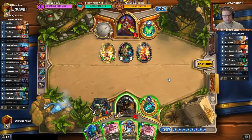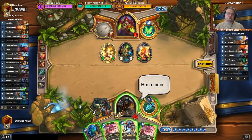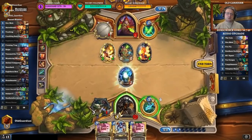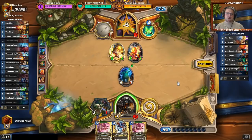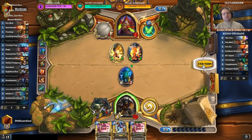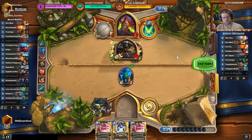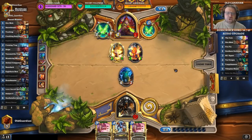Did I just lose this one? Not sure. Can I race? I need a couple of points of damage from somewhere. If I can topdeck an Animal Companion, if I can get some good secrets going — there are still ways for me to try to race this one. But I do need a beast. I have another bow left in the deck. Is bow attack to the face correct here? Yeah, I think it is. There's still a small chance I can race this.